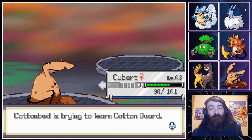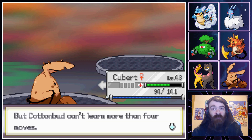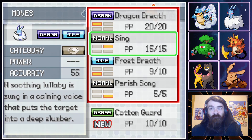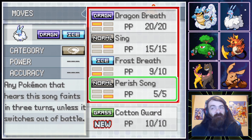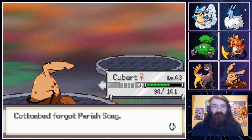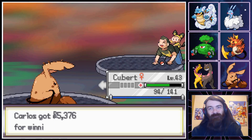Cotton Bud is trying to learn Cotton Guard — it's in the name, right? It's like illegal for me not to teach it this. I haven't had my fun with Parasite Song, but Cotton Guard is kind of the thing. I can't not teach Cotton Bud, Cotton Guard. I can't.